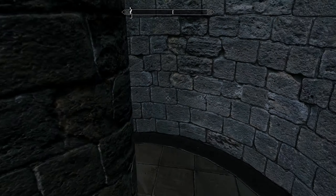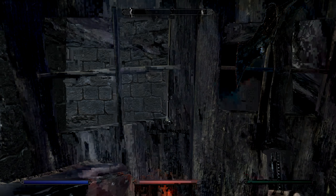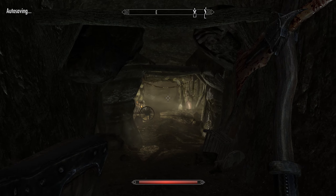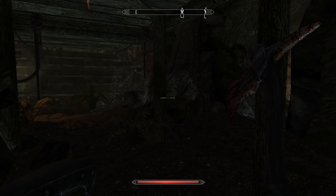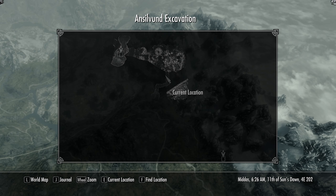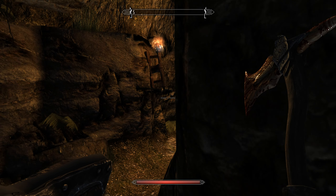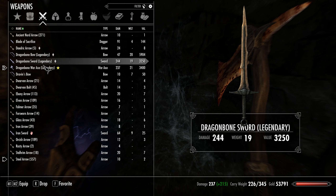We are heading into Ansilvund for the next of the gems. We're going stealth mode because we're also very good at sneaking. Where are we going in this place to find this gem? It's down there somewhere — there could be spiders. I didn't put my bow back on — I hope I didn't get rid of it. No, it's there.